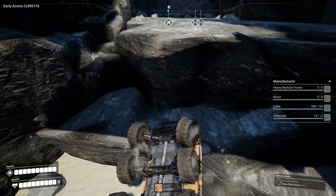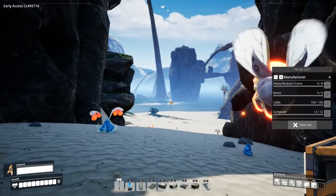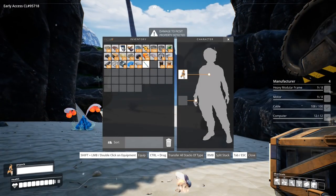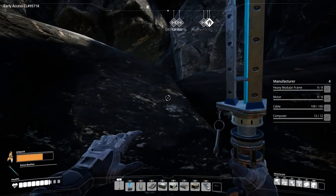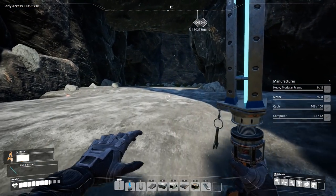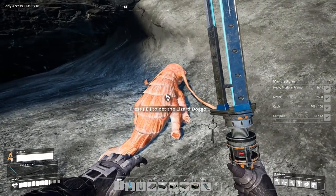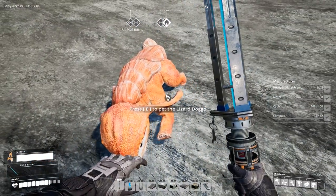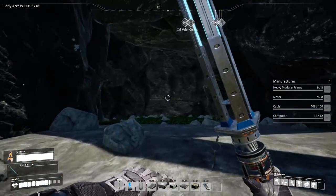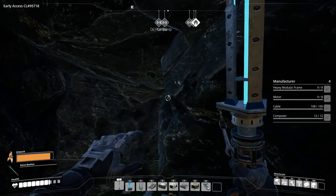Oh no — I flipped. I don't know how that happened but it happened. Let's grab our gear. We cleared those guys out. I'm very curious — what is up here? It looks like a cave.